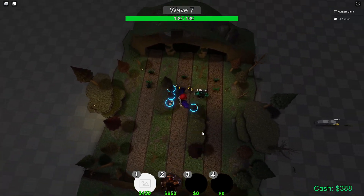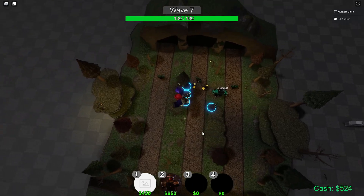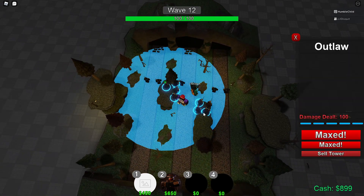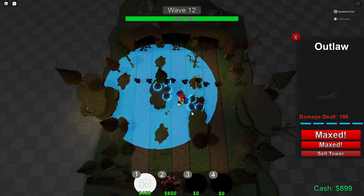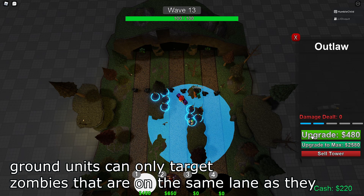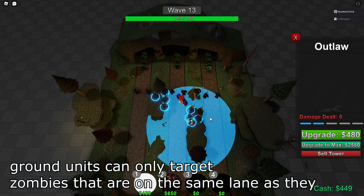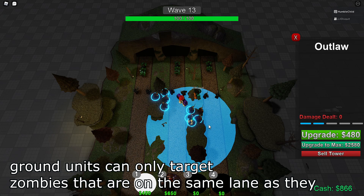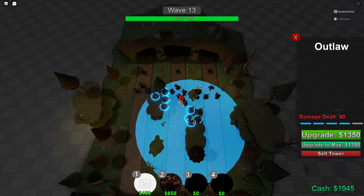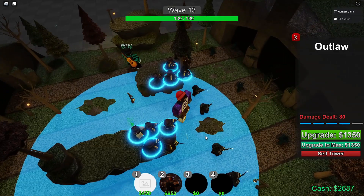A unique thing about this game is that there are three lanes for this map in particular, but there are gonna be more lanes as the story mode progresses. This is kind of like a story mode oriented tower defense game. If you guys haven't noticed, the ground units are not able to target the lanes that they are not placed on. For example, those Plasma Riflers are not able to attack the zombies in the lane next to them, even if they have the range to cover it.